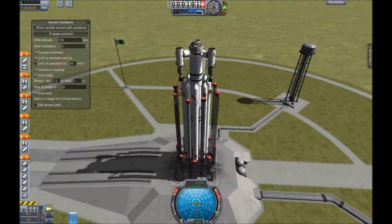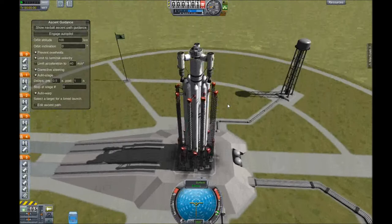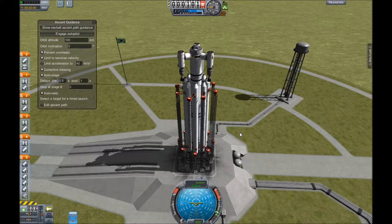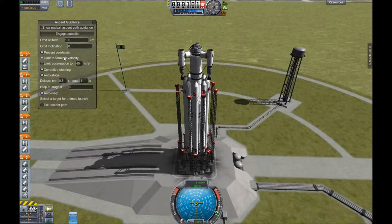I am using a command pod but I used the Crew Manifest mod to kick Bill out of there because Bill is supposed to be on my next crew rotation coming up shortly. We are ready to launch with MechJeb ascent guidance — just going to hit that and get it into orbit. One thing I try to do is limit terminal velocity because MechJeb will waste a lot of fuel, more so RCS fuel than liquid fuel. So limiting terminal velocity will reduce drag as you're coming out of the atmosphere and you won't be wasting as much fuel. And of course put on your prevent overheats.